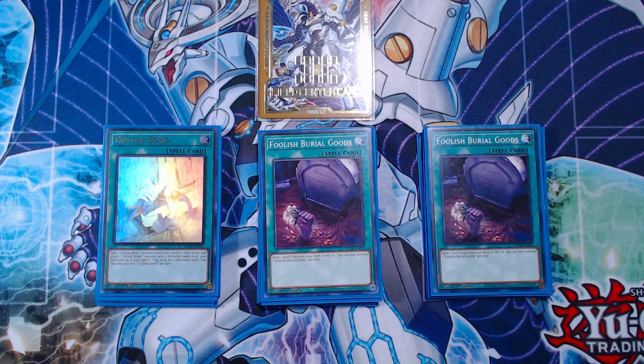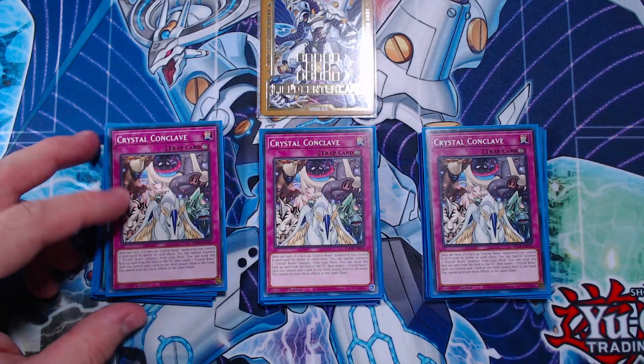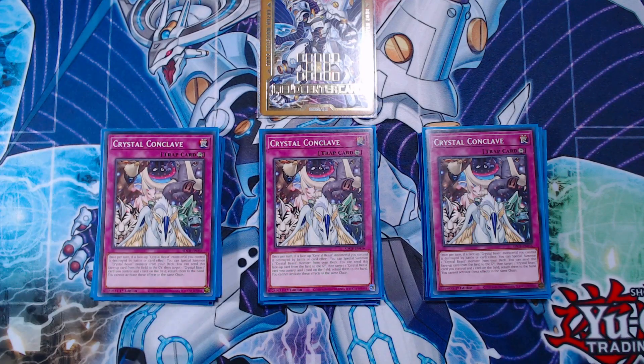Next up is going to be three copies of Crystal Conclave, the namesake of this Crystal Conclave Control deck. This card is fantastic with two really solid effects. The first is that if a face-up Crystal Beast monster would be destroyed by battle or card effect, you can special summon a Crystal Beast monster from your deck. Also, you can send this card from your face-up field to the graveyard, then target a Crystal Beast card you control and one card on the field and return them both to the hand. You can stack multiple copies of Crystal Conclave, though you can't use both effects in the same chain, so keep that in mind.